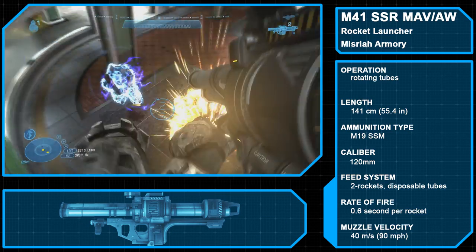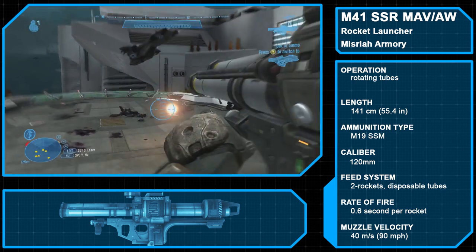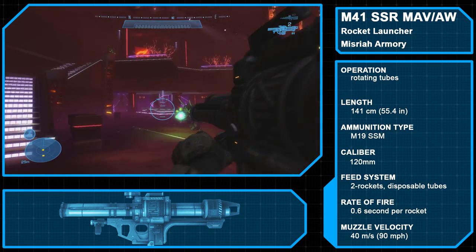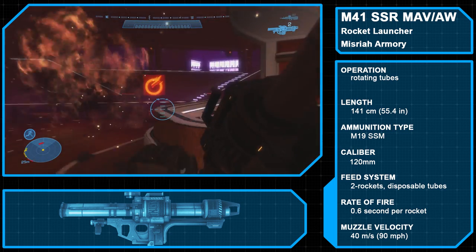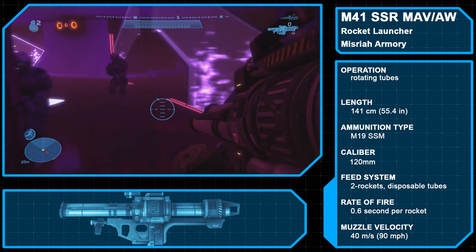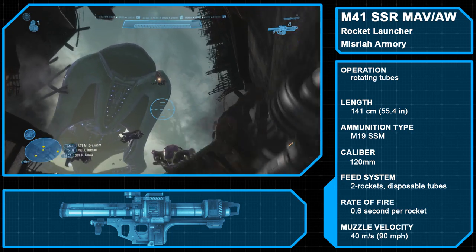The M41 Surface-to-Surface Rocket, Medium Anti-Vehicle/Assault Weapon, sometimes referred to as the Jackhammer or Spanker, is a Misriah Armory-manufactured heavy ordnance weapon. Though obsolete even before the start of the Covenant War, it has remained popular among all branches of the UNSC. The dual-barrel design allows the M41 to fire two M19 201-millimeter high-explosive shaped-charge missiles in rapid succession, with both barrels replaced entirely for quick reloading. The M41 features a 2x smart-linked scope, and the variant in Halo Reach also features an auto-lock system that can lock onto and track aerial targets once the rocket is fired.